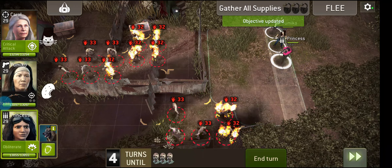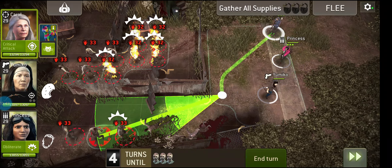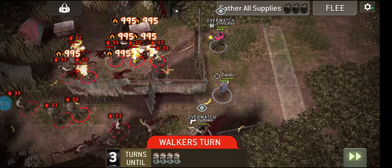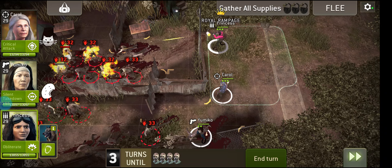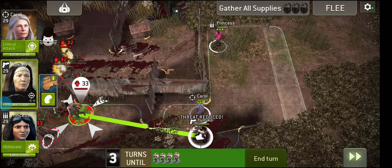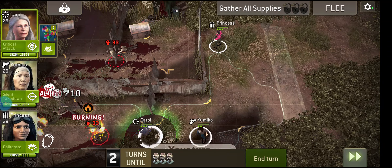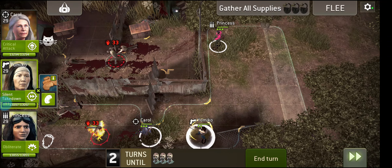This is a classic mission — if you've been playing this game for pretty much any amount of time, you're going to be pretty familiar with this. What I'm going to do is take Yumiko and Carol down the bottom here, and have Princess at the top. She's got that super long range weapon. I definitely recommend at least one of your characters has a ranged weapon, and since Guardian Carol is the hero for this week, that should be pretty easy to do.